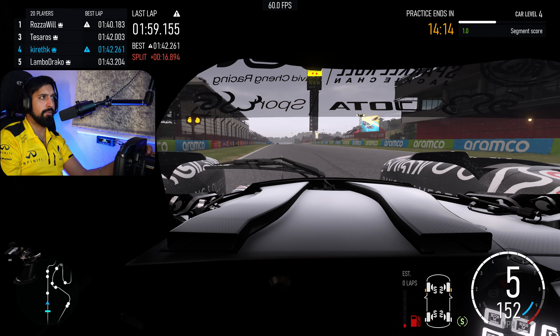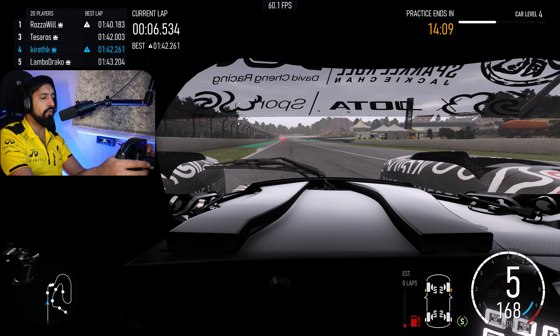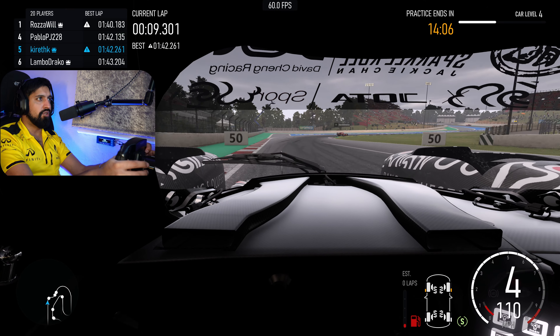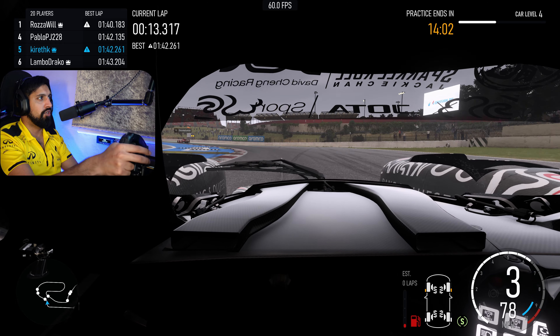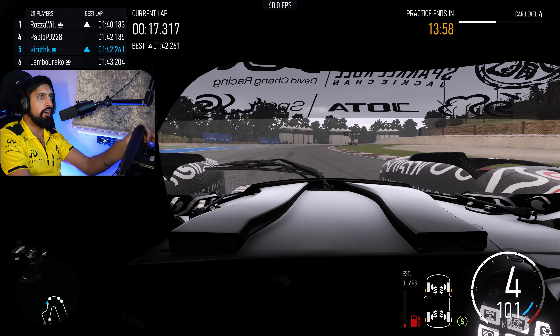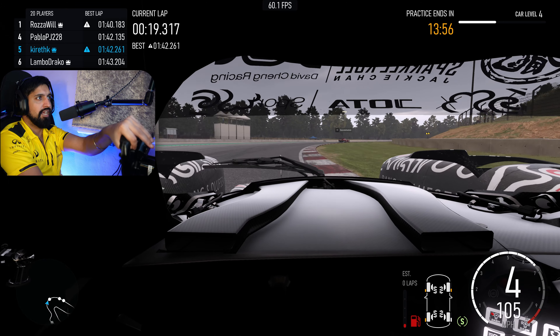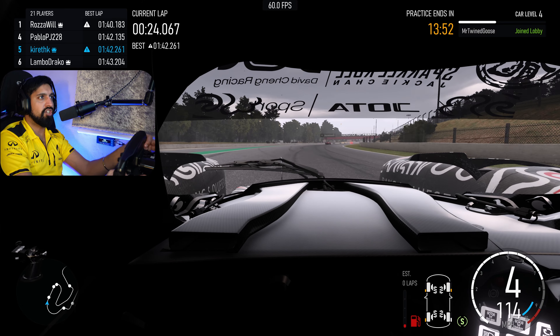There's a really big problem with Forza Motorsport at the moment that no one's talking about, but you might have experienced it. Basically, when your tire wear is low, you end up having to do so much more wheel rotation to make it around corners. You can already see here — these aren't like super tight corners so far, but we're gonna get to the hairpin and you're gonna see how much rotation I'm having to apply with my arm. It's actually ridiculous.